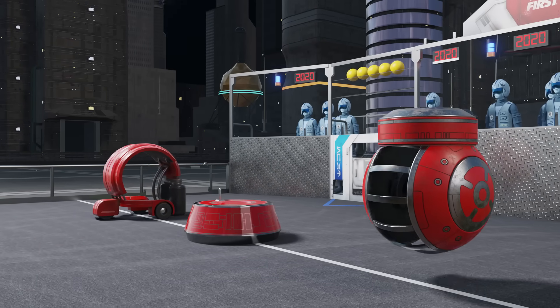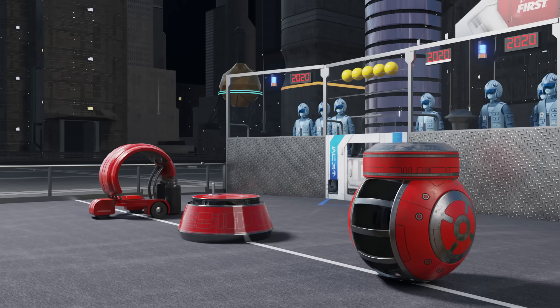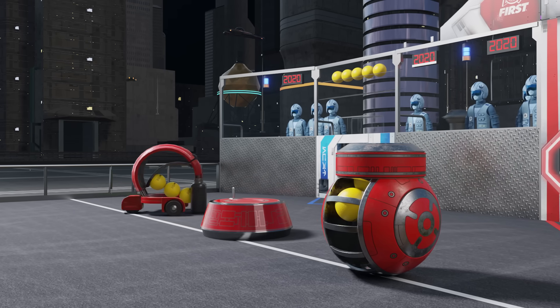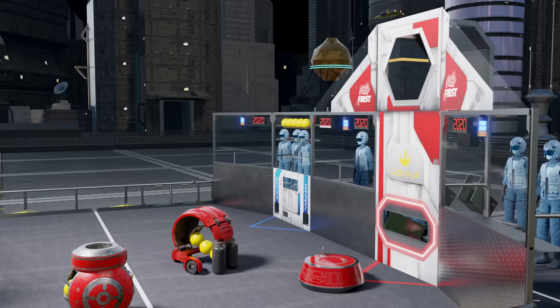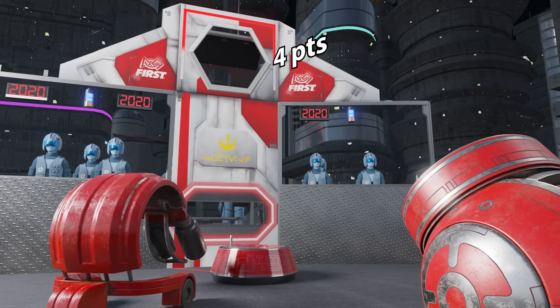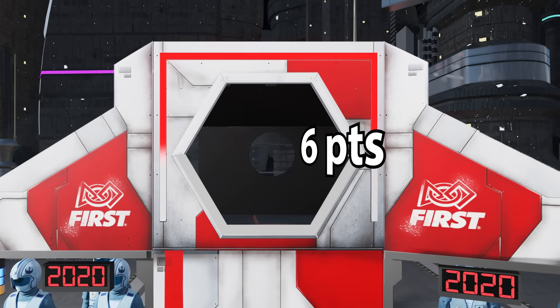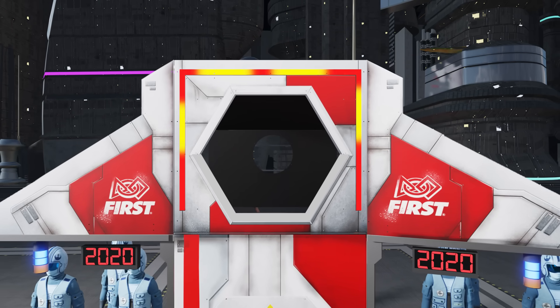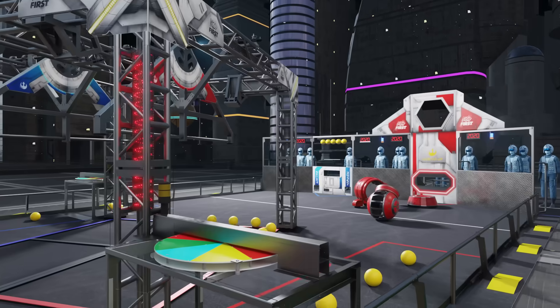Droids start on an initiation line, and may be preloaded with up to three power cells. Droids operate autonomously during the first 15 seconds, in an attempt to score power cells into any of their three available power ports. While every power cell deposited adds equal charge to the shield generator, higher power ports earn more points.